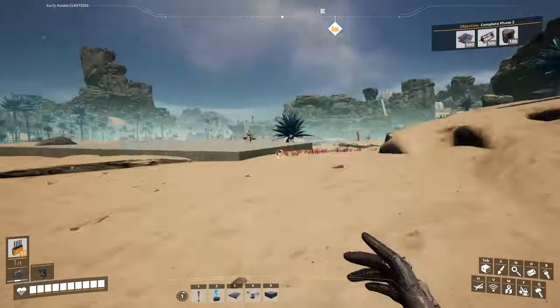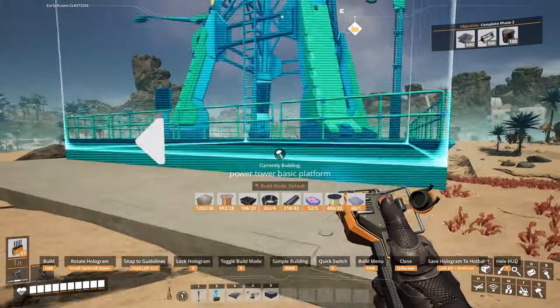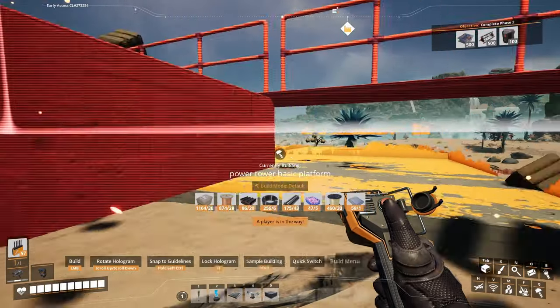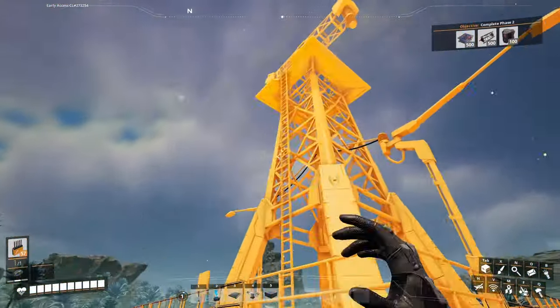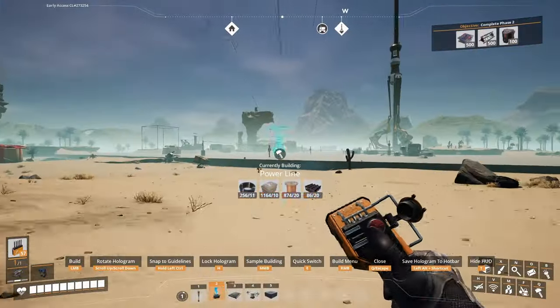I've made a basic power tower blueprint so that I can run power over to my power plant. I've made a little foundation so that it's attached to the grid here. And just like that, we've got a power tower.